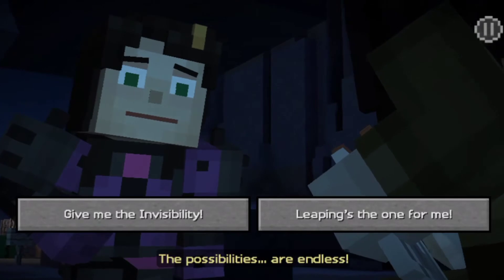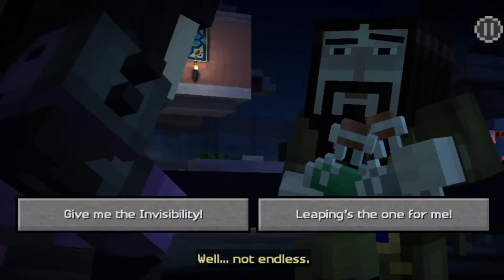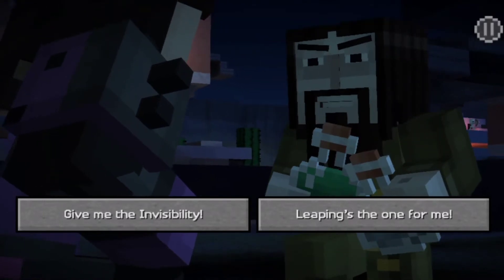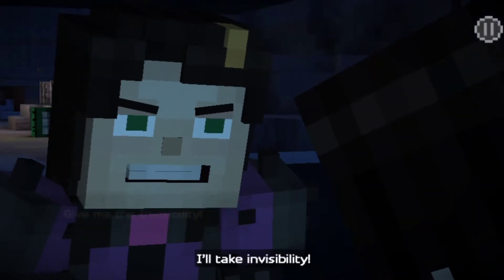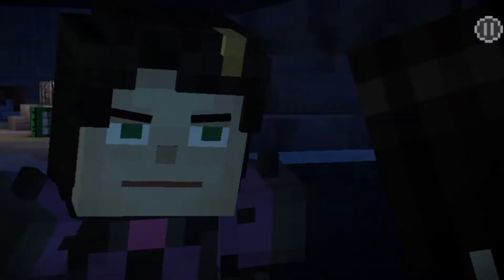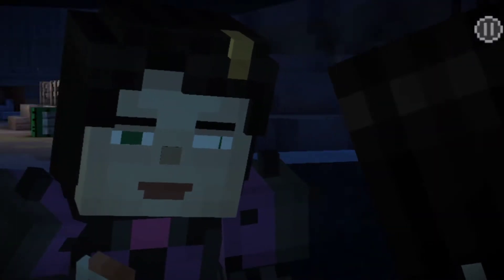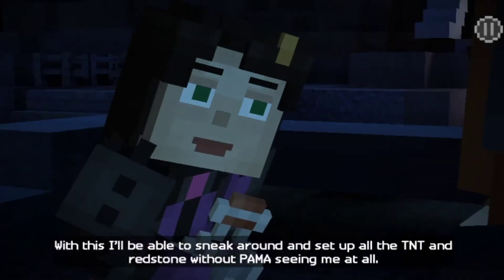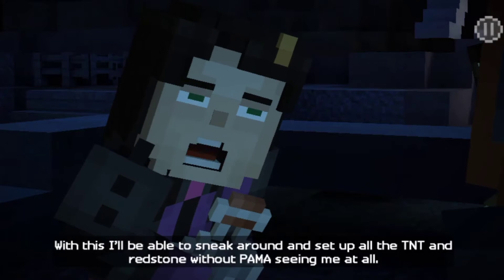The possibilities are endless! Well, not endless. But still, two very good possibilities! I'll take invisibility. With this, I'll be able to sneak around and set up all the TNT and redstone without Palma seeing me at all.